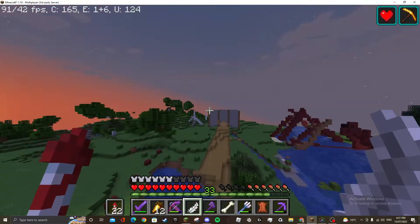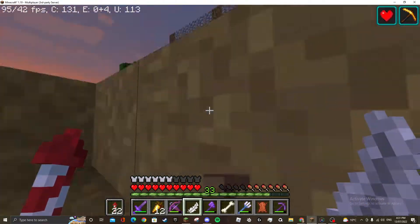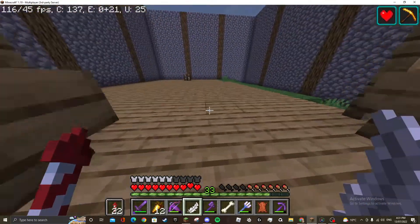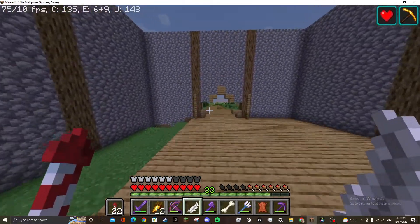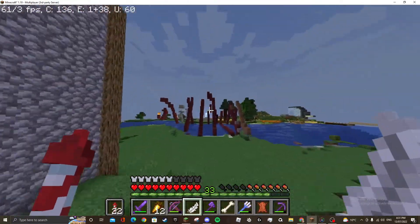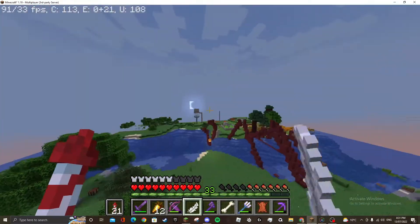Here is the mob fund that we don't use. Here is RTM Games' house — his house is ugly as hell. He's been working on this for like two real-life days and he's only done this much. Look at it.